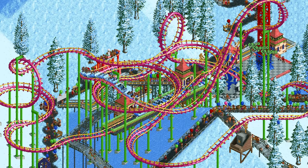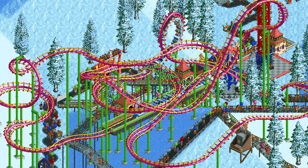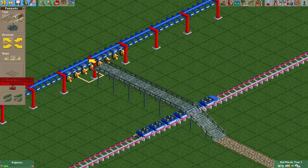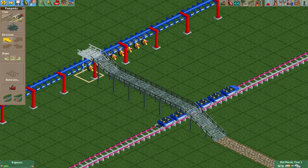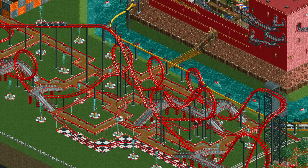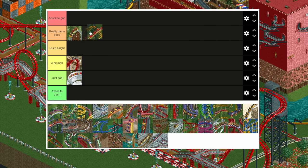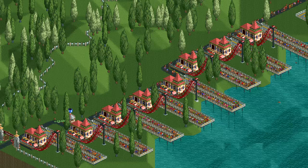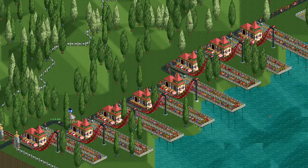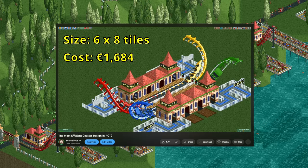The corkscrew coaster is basically the non-inverted version of the compact inverted coaster. One advantage is that it only needs two units of clearance whereas the compact invert needs three, just like most other inverted coaster types. There is one specific tiny design that elevates the corkscrew coaster from meh to really really good, and that is the micro corkscrew. It is so good and efficient in all kinds of ways that I've made an entire video about it that you can watch after this tier list.